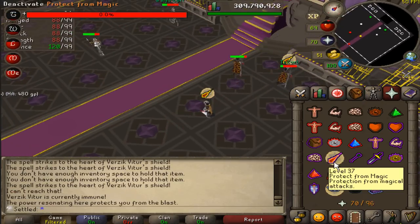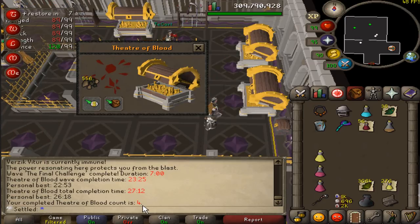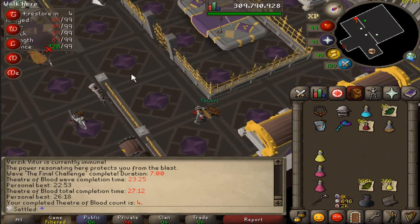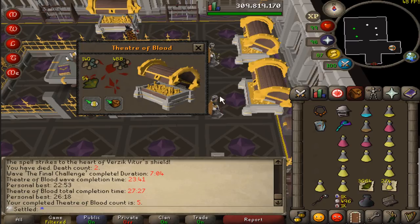No-death raid — absolutely zero deaths on that one! Nice. 56 more vials of blood — I don't think I'm going to pour those into the pool since I don't have the blood runes, but the avantoes are really really good. That's five ToB kill count and I'm honestly having so much fun.